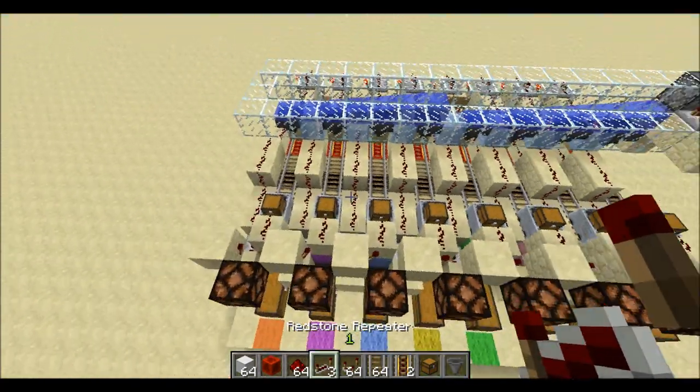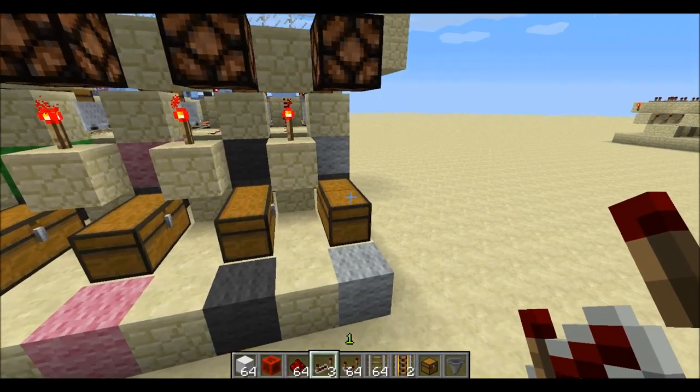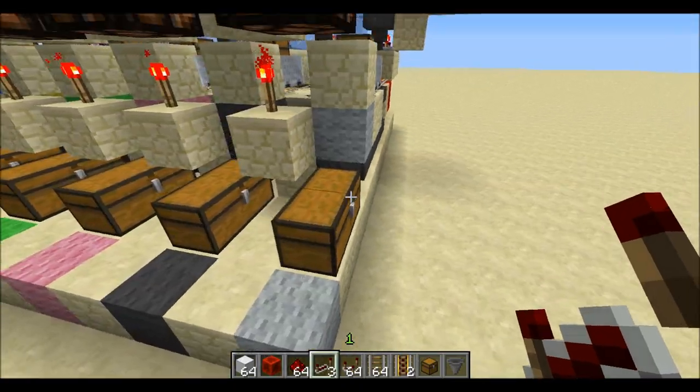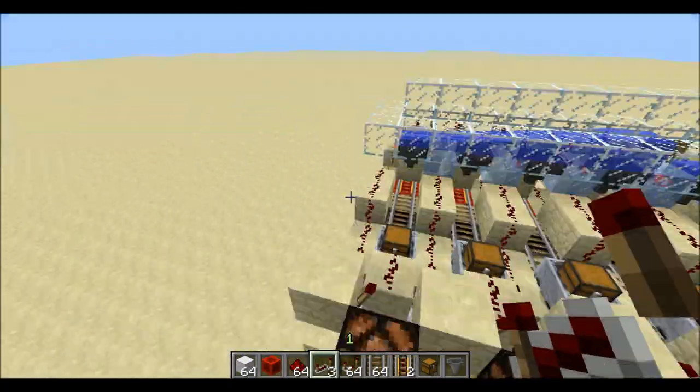As you can see here, it is pretty compact. For one chest, you're going to need a 2x13x4 tall area. You can also expand it as much as you want — it's just the same thing over and over.